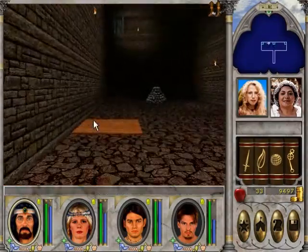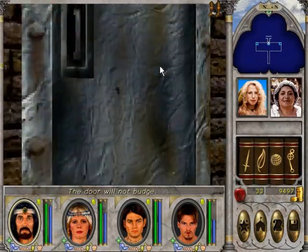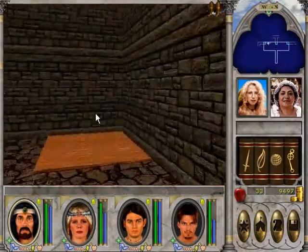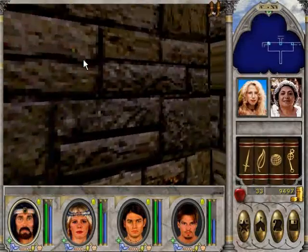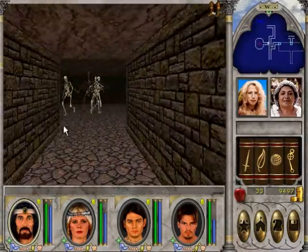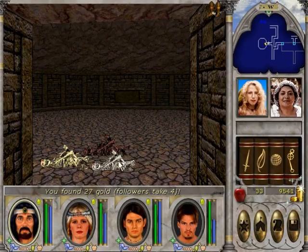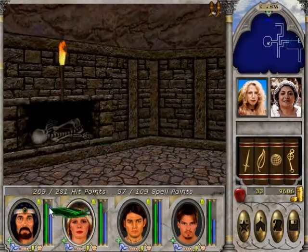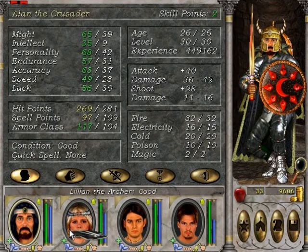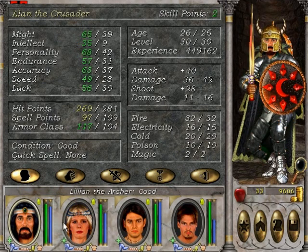We'll go here first. This takes up to this thing — the door will not budge. Let's try this one. That door opens. I have a feeling that skeletons are easy — no problem for level 30. Holy crap — screw seven luck! That is impressive. Super lucky there.